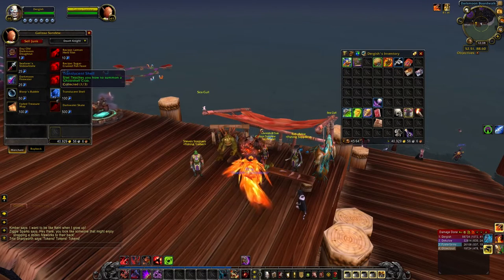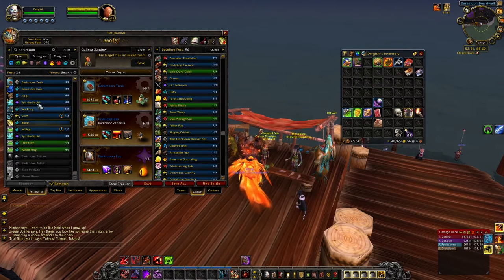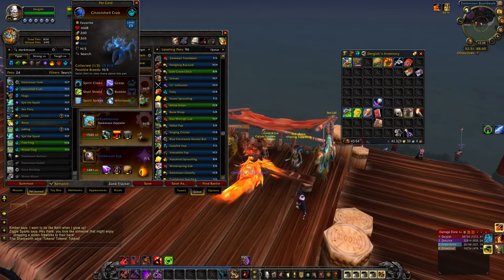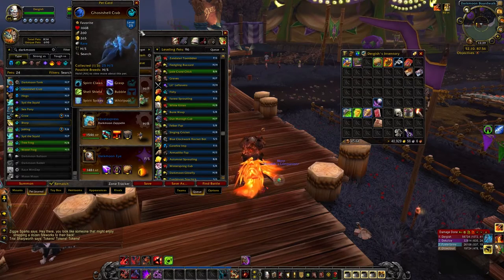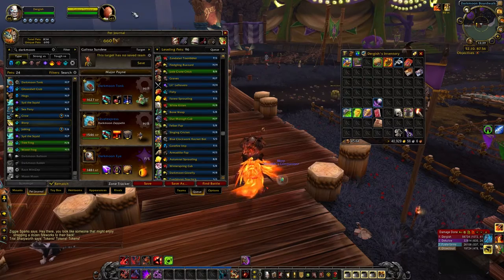There's also the Translucent Shell, which becomes the Ghost Shell Crab. What makes him particularly useful — like several pets in the game — is he's an Aquatic that has a move that is strong versus Flying types. It's that double-edged sword, especially for the family familiar quest when you need to kill all these different tamers with teams of all one family. This sometimes comes in handy, so I would also pick him up.